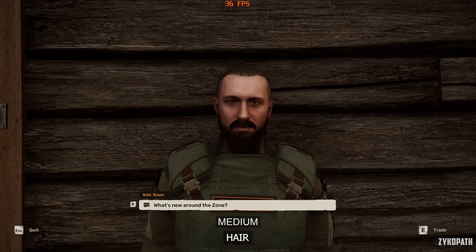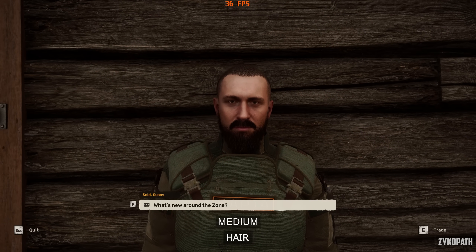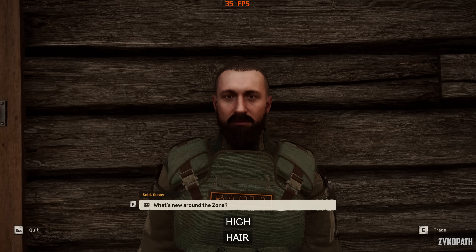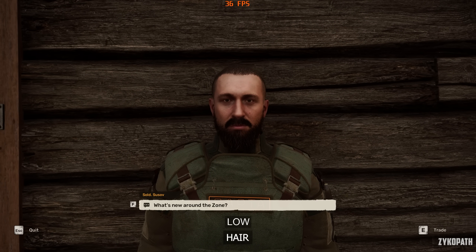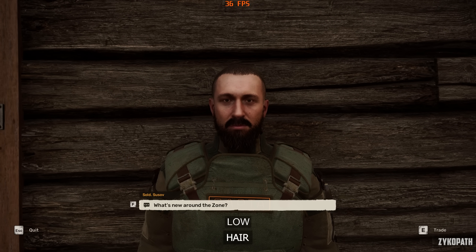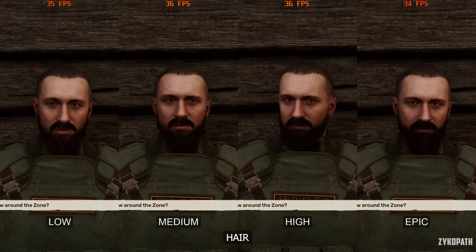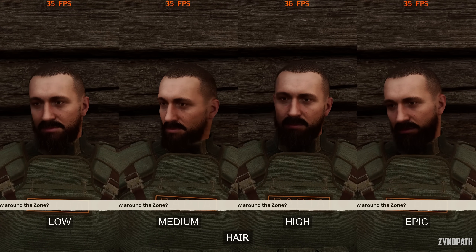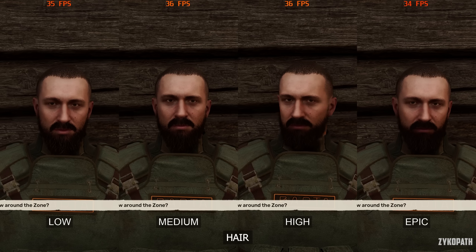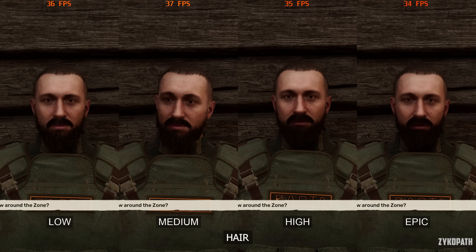As for the hair setting, I could only find this bald guy as a showcase, since there's a shortage of models in the wasteland right now. This setting affects head hair and beards on all NPCs, and each option gradually improves hair depth and shading — not the quality or amount of actual hair strands like in other games. The performance impact is minimal and gradually increases with each option. Use high for the best balance.